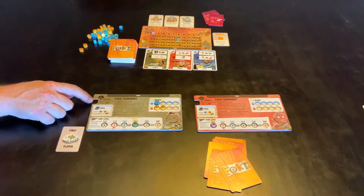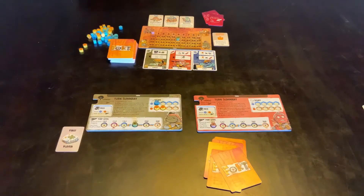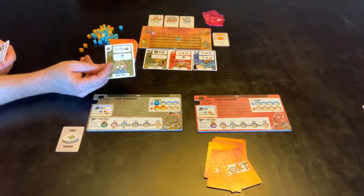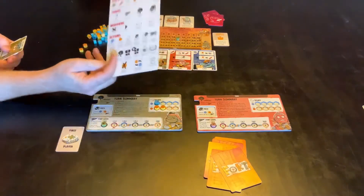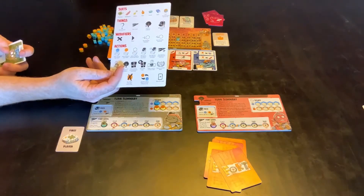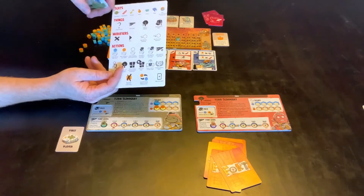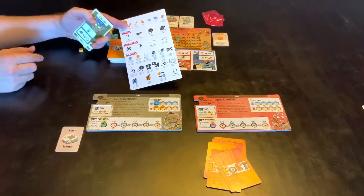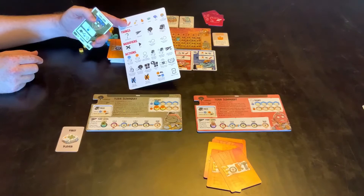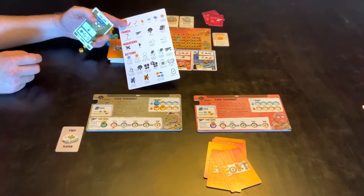You also have the ability to store cards in your lookout, and you can only keep the number of where you're up to on the Fort plus one — so at the beginning you can only put one thing into the lookout. Because the cards are just icons with nothing that actually tells you what stuff means, everyone has a reference card that lists the different suits, modifiers, and actions. You'll probably look at that quite a lot at least through the first couple of games.